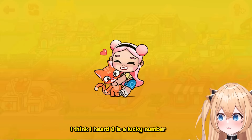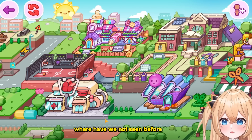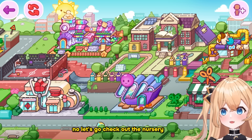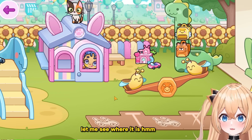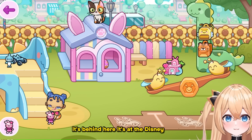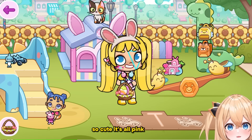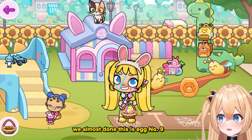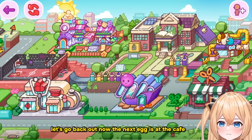What haven't we seen before? Let's go check out the nursery. Let me move this — it's behind here. It's like a baby playground, all pink. Is this a pink egg? Wow it is! We're almost done — this is egg number nine.